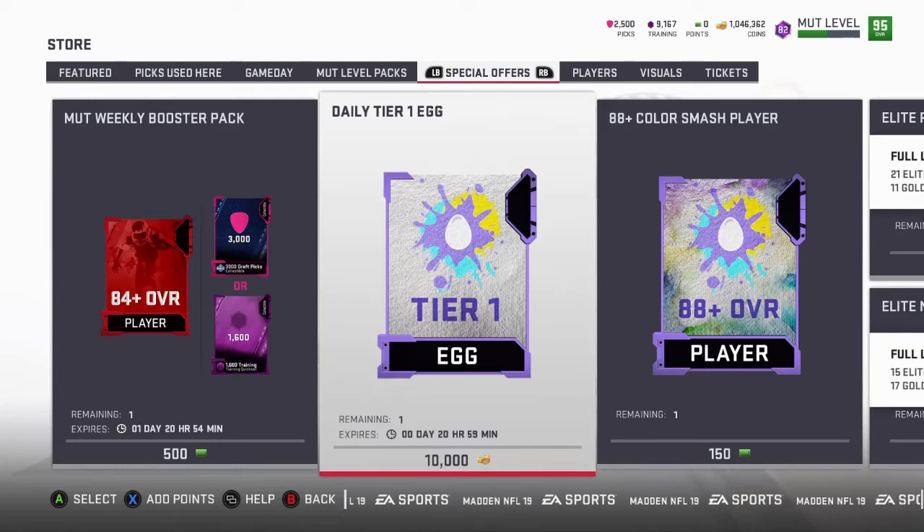I went to the set and pulled Ben Roethlisberger, listed him for 800,000 coins, and the profit ended up being around 160,000. That's the kind of thing you've got to do in order to make coins — really pay attention to what the game is giving you.